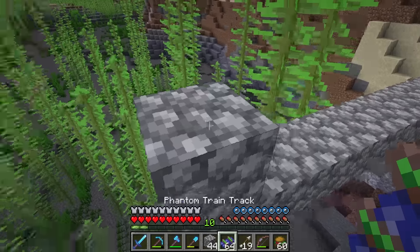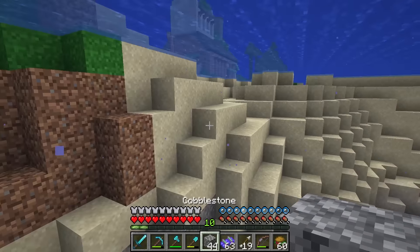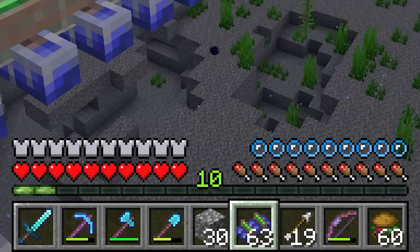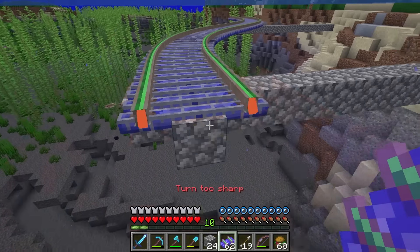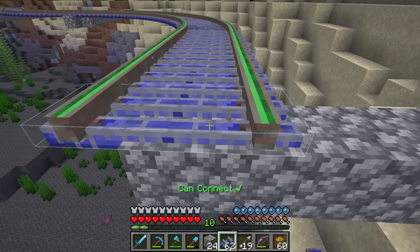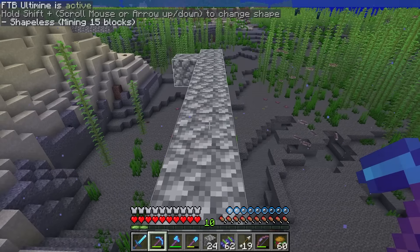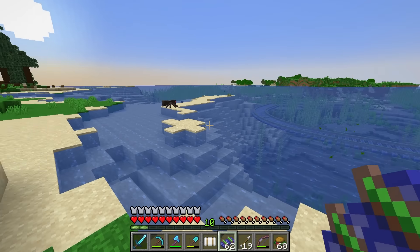Let's come out like this and place it about two blocks down. If I place this thing down and hold it — it's making a noise, 'turn too sharp.' If I hold the sprint button, you'll see it actually smooths it out. Actually, I think I only used one rail! It's actually taking it from the chest. Once we can see our track here, we can just get rid of all this cobblestone — the track should stay there. Let's loop this track pretty much around the whole island.